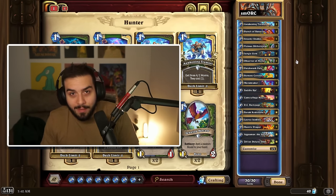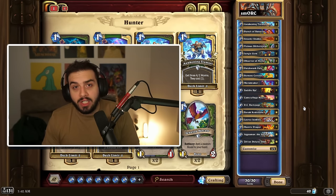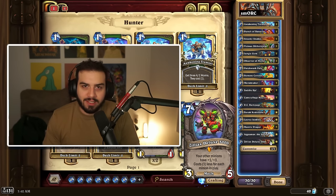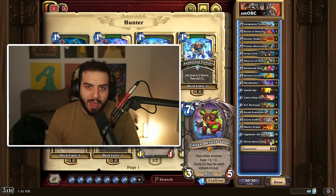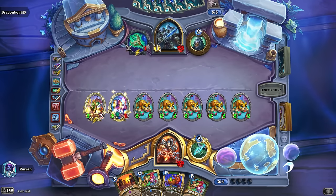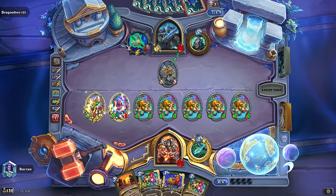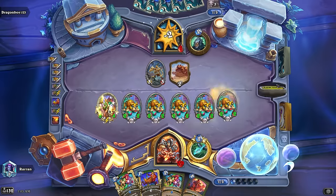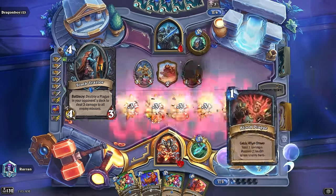There's a surprising amount of damage in this deck, and it's pretty cheap if you're looking for a budget deck to climb with. The only two legendaries you need to craft are the Titan as well as Zilliax, but Zilliax is such a good craft this expansion — don't feel bad about doing it. I feel like this is a really good deck. I'm a little nervous for how strong Hunter will be this expansion, and if you're looking for a pretty easy climber now while decks are still really unrefined, this is the deck you should probably go with.